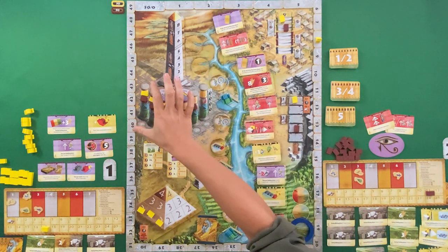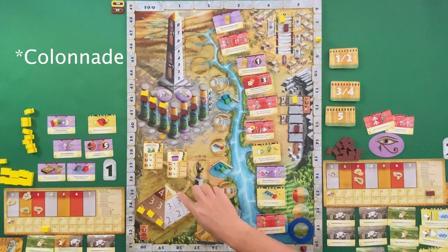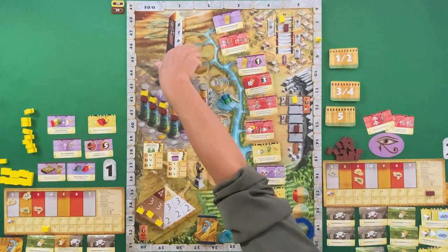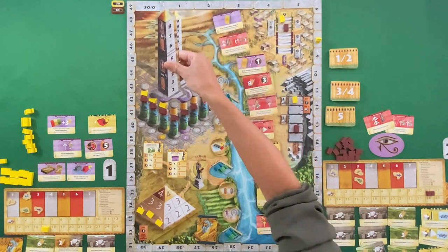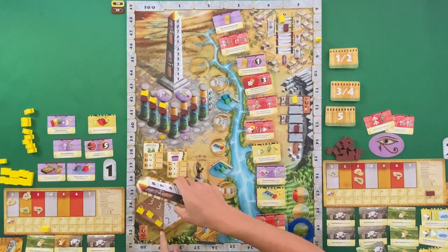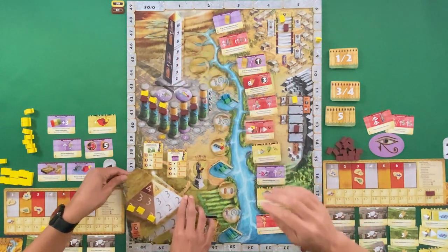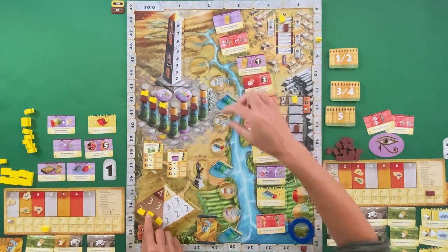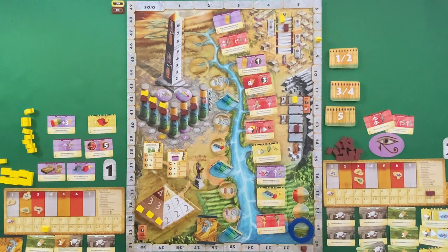The main way to get things done is contributing to the obelisk, the pillars, the pyramid, and some statues — they all give victory points in different ways. The board we have set up is for two players — we were halfway through a game when we started filming. For three or four players the board opens up more, and in a two-player game some spaces are blocked off with workers and some things are turned over.